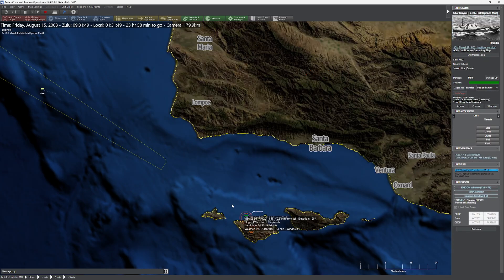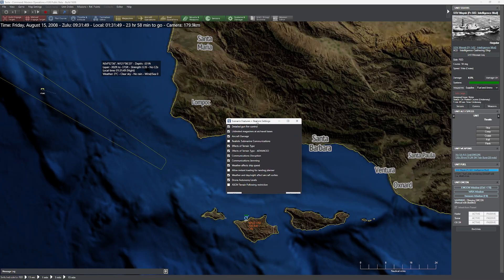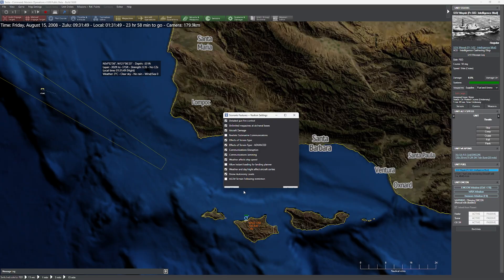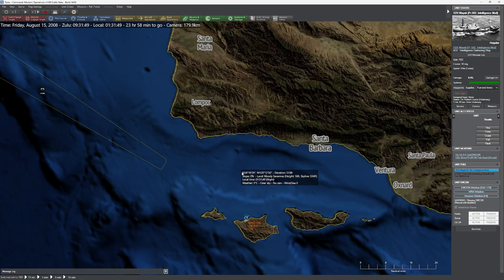I'm going to pause the game and bring up the scenario features and settings. One of the things you'll notice is there are a lot of new options now, including drone autonomy levels, ASCM terrain-following restrictions — I'm going to leave that on because it's going to be funny in a minute — and communications jamming is now an option. If you don't enable that, you don't get the interesting effects that are about to happen.